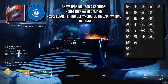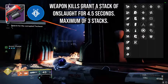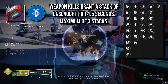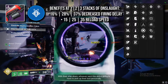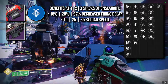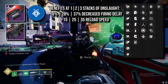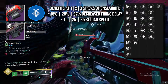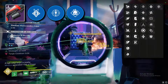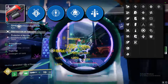I personally have been enjoying Adagio recently — something about it just feels great. The most sought-after perk in the fourth column is Onslaught. After a weapon kill, you get 4 seconds of increased rate of fire, which can stack up to 3 times. At 3 stacks, this weapon fires just as fast — if not a bit faster — than the 900 RPM Rapid Fire Frame LMGs like Retrofit Escapade, while still dealing Adaptive Frame damage. Perks to pair with Onslaught are Threat Detector, Demolitionist, or Triple Tap, for either increased reload speed or a delay in when you need to reload.